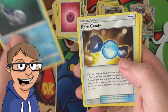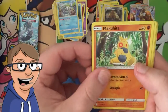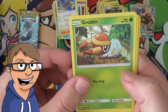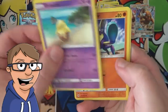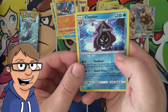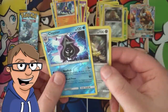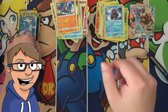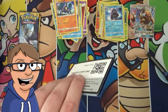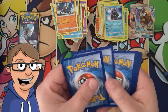A Wishiwashi, a Rare Candy, a Raquinite, a Makuhita, a Fearow, a Grubbin, a Drowzy, a Crabrawler, a Reverse Holo Cloyster, and an Alolan Dugtrio Holo. That's the same card two in a row — that must mean something. It must definitely mean that we are about to see better pulls than these, because these are really awful.